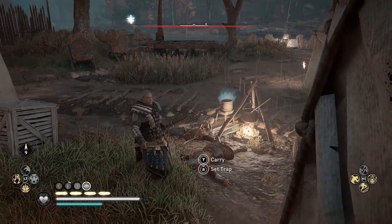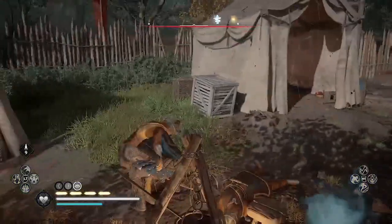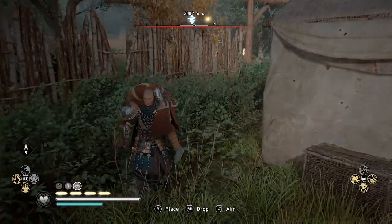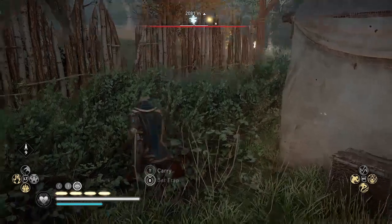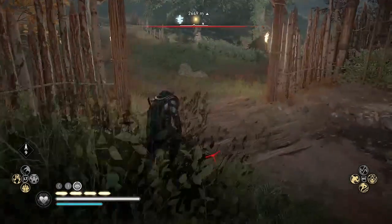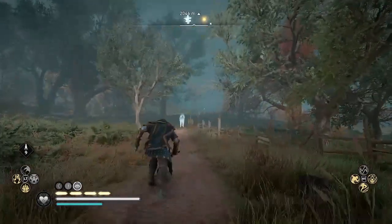The third type of contract you might see, in addition to kill the target and free the prisoner, is kill the predator. I won't do an example of that, but my tip for that one is to use your raven — use Sýnin — to find the animal you're supposed to kill and mark them, so it's easier to track them down.